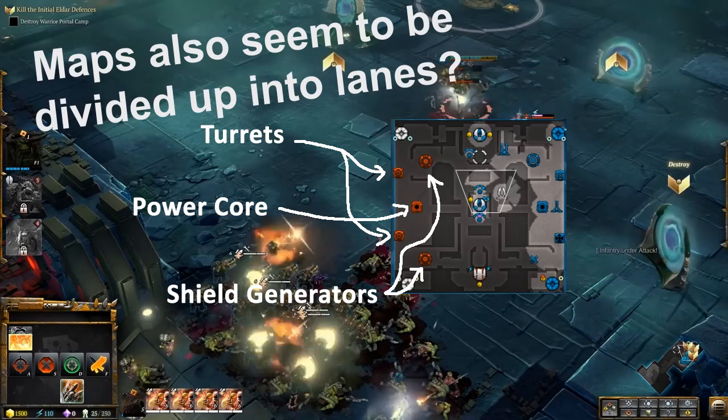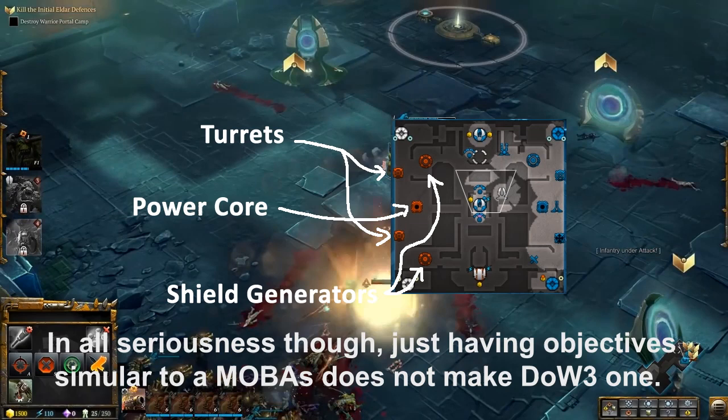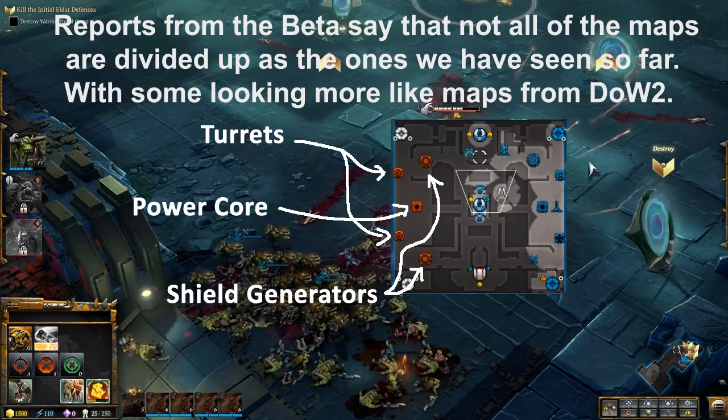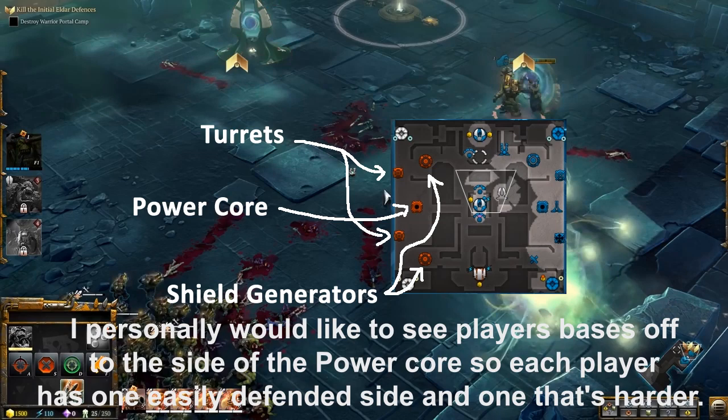Multiplayer is only going to have one game mode to begin: Powercore. It has similar objectives to what you'd see in a MOBA. This mode has each player defending a Powercore while attacking the enemy's core, while also having two turrets just out from the Powercore and a bit further out again two shield generators — one shield generator out from each turret. It will not be necessary to destroy anything else before destroying the enemy's Powercore, but destroying the side objectives will make it much easier.